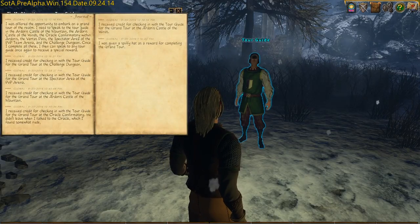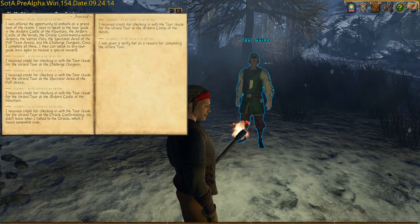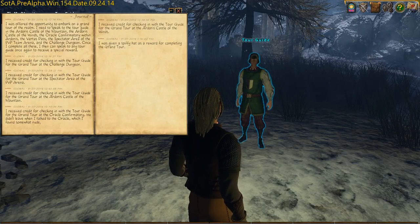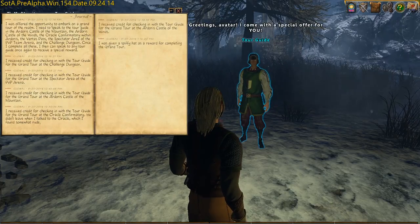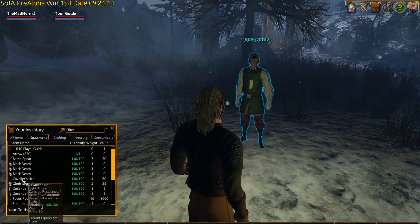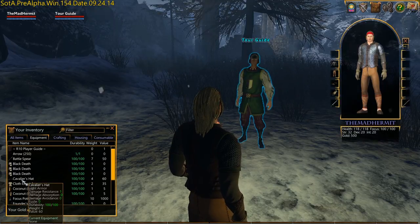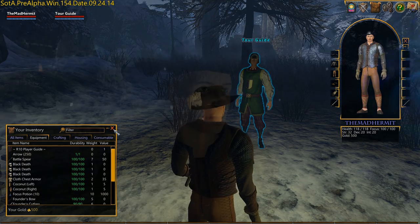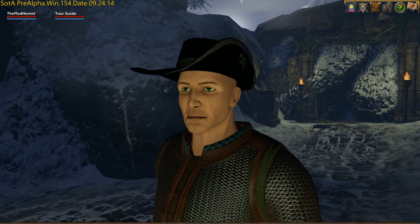Your journal's been updated. Hitting J, by the way, brings up your journal, where you can see all the information about this quest — what you've completed, what's still outstanding, all that good stuff. Lastly, hit I for your inventory, look for the Cavalier's Hat in your equipment, drag that onto your paper doll — which you launch by hitting C — and your character will be rocking that hat like a gangster.